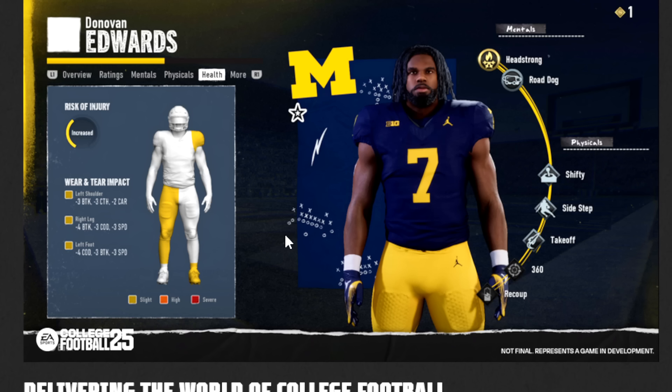They're affecting the proper ratings — having speed go down, and I'd like to see acceleration too, but they're doing this well. I would be sitting Donovan Edwards here. He has three things hurting break tackle and minus six overall speed — give him a week off. But what if your next game is Ohio State? That's when these decisions become really intriguing, and this is one of my favorite things with this game.